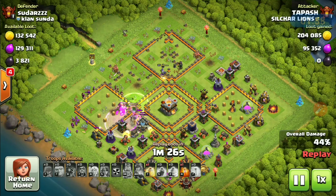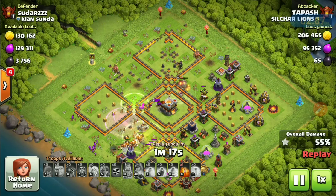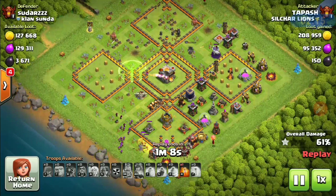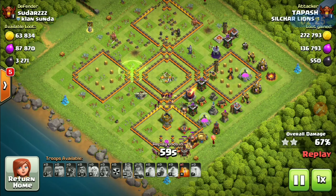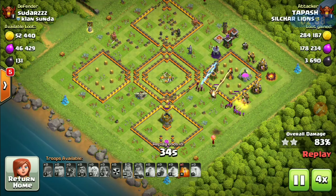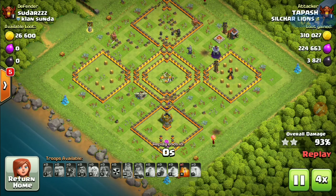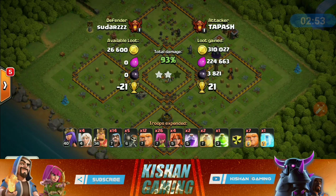Rage spell down, jump spell — you can drop jump spell anywhere in the base as long as you're hitting maximum structures. Four Valkyries — this is trophy pushing with a little bit of farming as well. There goes the dark storage. You can see he got everything out of this base. Feel free to screenshot this army composition — you can use it for trophy pushing, especially at TH10.